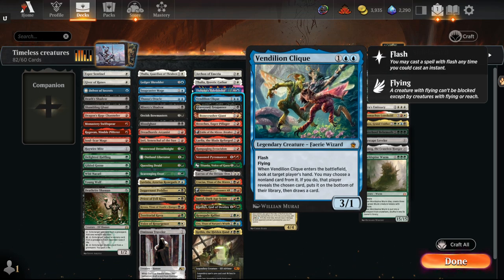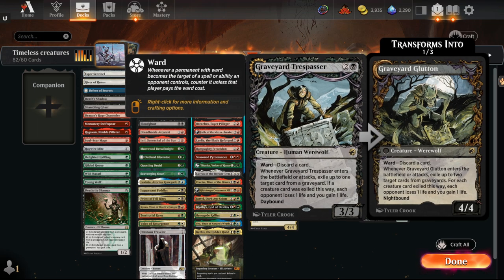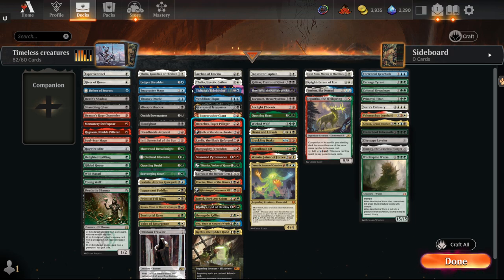Vendilion Clique probably won't work well in a Bowmaster-heavy format, but I've been seeing players like Elliott Dragon playing a Faeries deck in Modern — so this could potentially see play. I don't think it's good enough, but maybe. Graveyard Trespasser can eat Uros and Kroxas and contend with graveyards. The Ward at-least-two-for-one is nice. There are a lot of answers — Lightning Bolt, Swords to Plowshares — but at least it forces your opponent to two-for-one you, which gets some value.